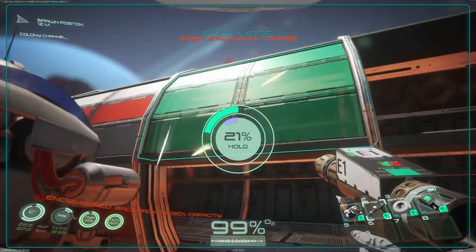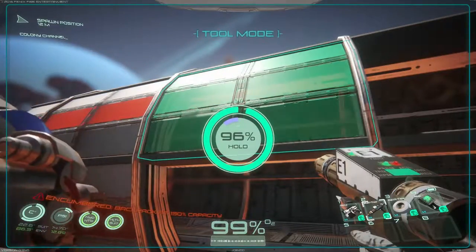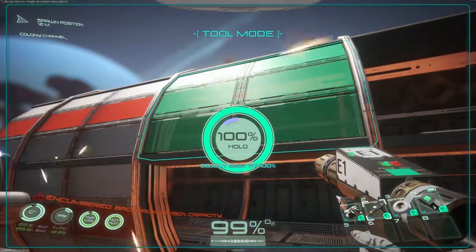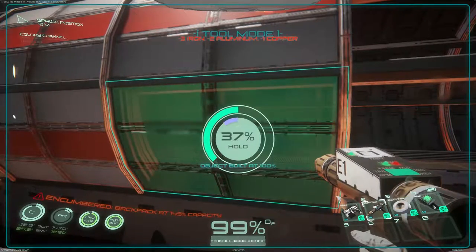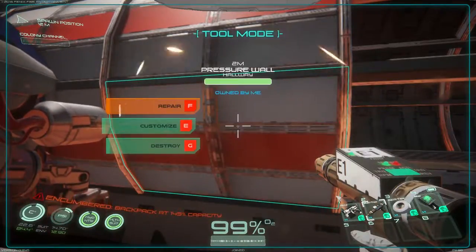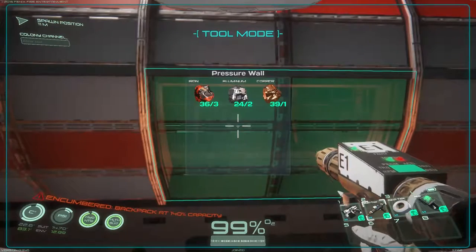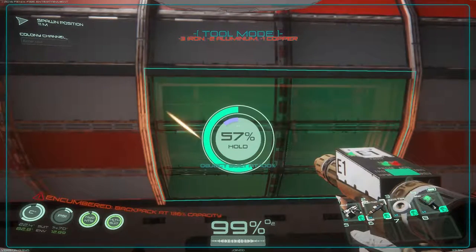He's about halfway done. I figured I wouldn't sit there and repair it piece by piece — I'd let him do it, give him something to do. I don't have a mining assignment right now, so I've got to give the little guy something to do. His name is Billy Joel — it just seemed right.